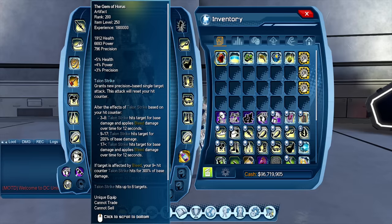For Gem of Horus, this was a Prec artifact that was really overpowered on test server when it was released, then they made changes to how it splits AOE damage, and after that it was never useful. It was somewhat useful during the two-handed meta because the whole concept around Gem of Horus is that you have to have specific hit counters to set up Talon Strike, then set up the bleed damage and the 300% increase. So at 3 hits, Talon Strike hits the target for base damage and applies bleed for 12 seconds; at 9–17 hits it applies 200% of base damage; at 17+ it triggers the damage over time. And if the target is affected by bleed, your 9-hit Talon Strike hits for 300% of base damage.